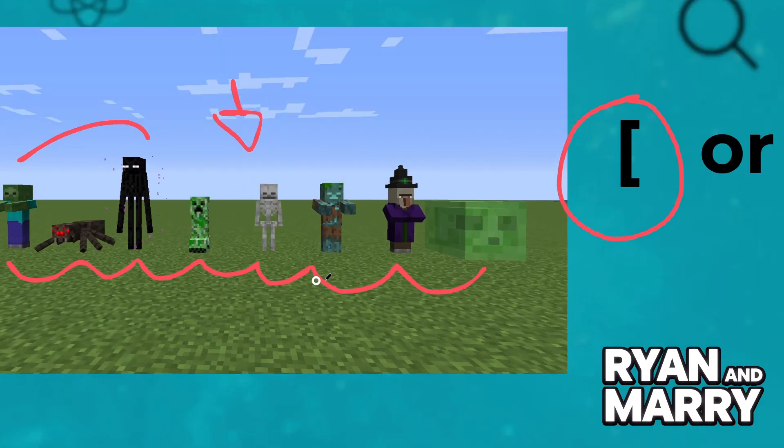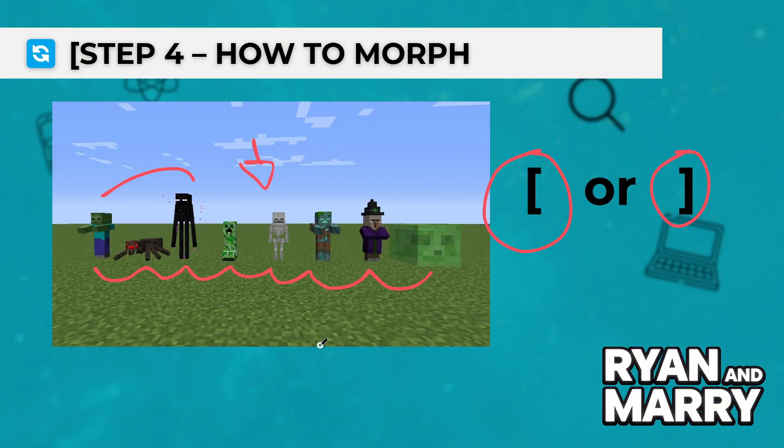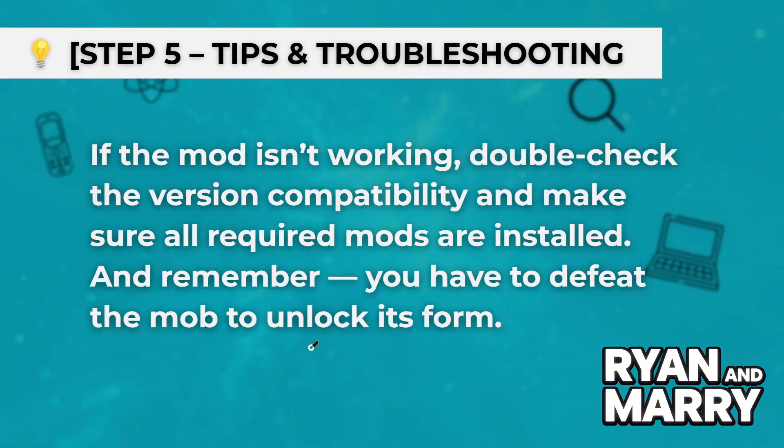Each mob comes with its own special powers. Check your Controls menu to customize ability keys or adjust the morph interface.